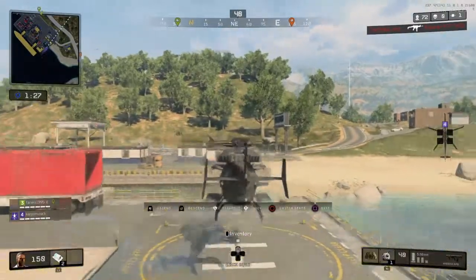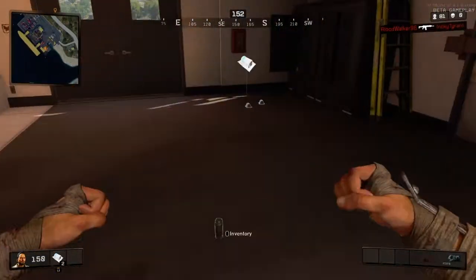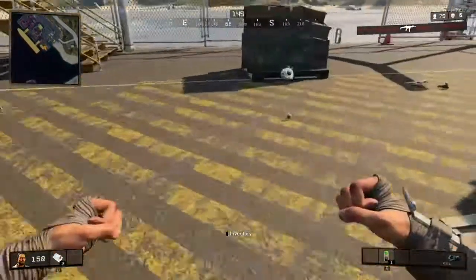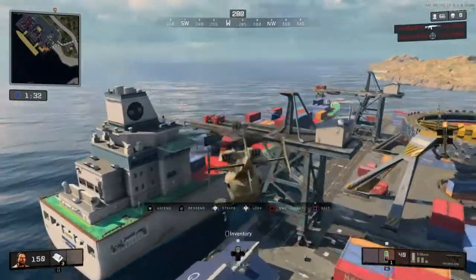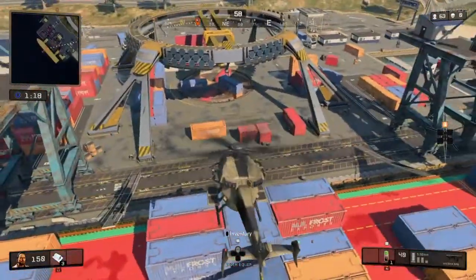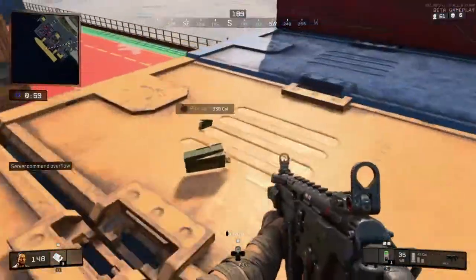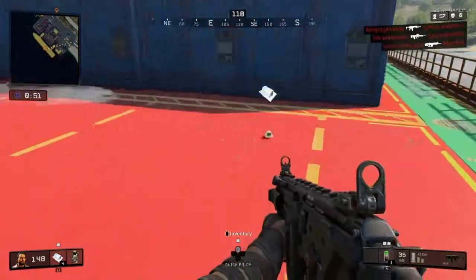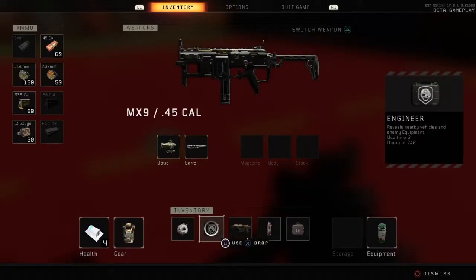Check this out — here I am spawning in again, and there's another helicopter. This time I did not get the level 3 armor. But what makes this spot amazing and why it's number 1 is that if you decide to get the helicopter or even if you don't, you can always come over here to the ship. This ship is amazing and has every single mod and attachment you can think of — every single time you spawn in. Lots and lots of aid and some pretty good weapons as well, plus armor laying around.